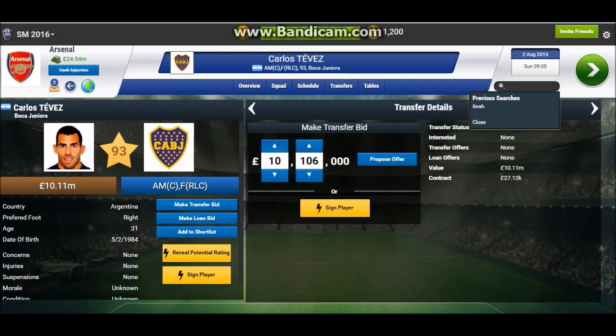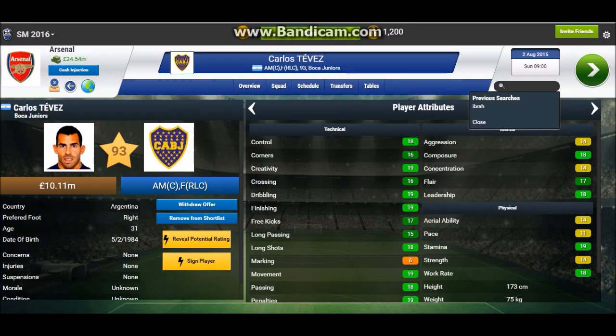They rejected the Ibrahimovic bid — they told us that no matter what offer we give, they're not going to sell him. He's indispensable, extremely important, and they're just not going to let him go. So I decided to look at other places.